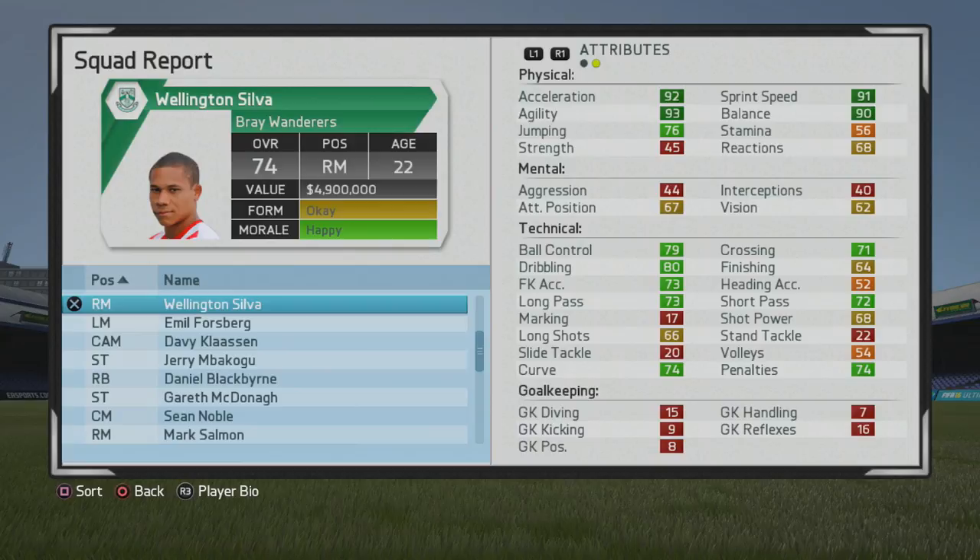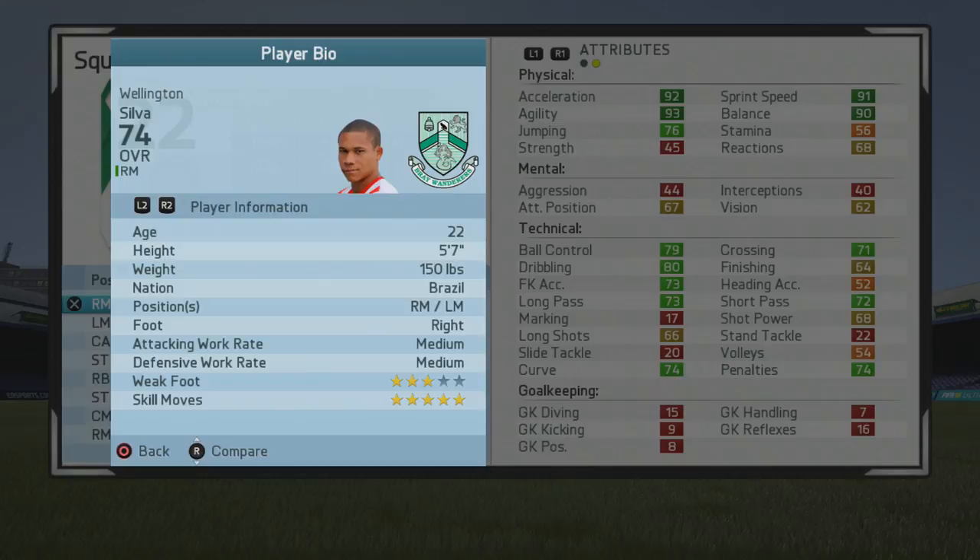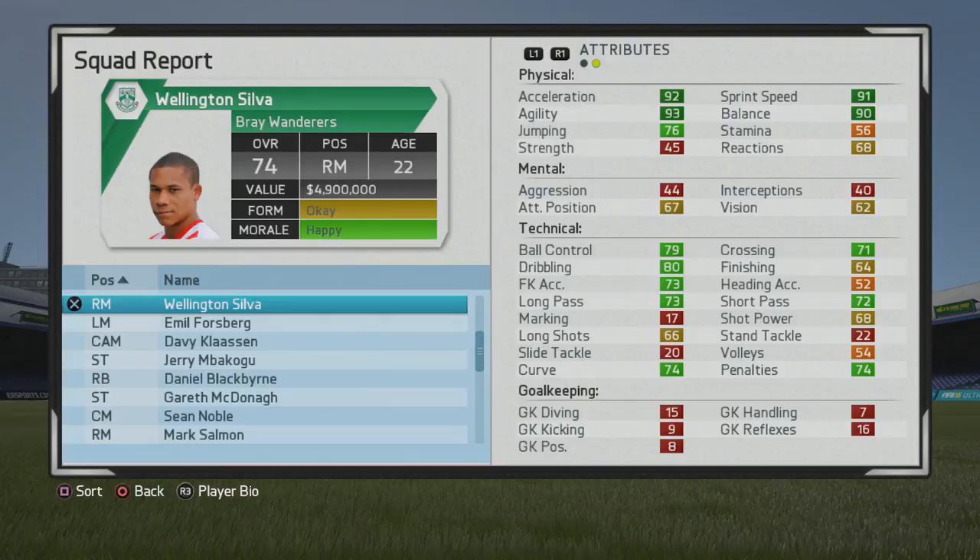Welcome to this player growth test where I'll be taking a look at Willington Silva, the 22-year-old right mid who starts at a 74 overall. Really good pace from the start, and the balance is up there too. He's 5'7, plays right mid or left mid, right foot, medium work rate, 3-star weak foot, and 5-star skill moves.